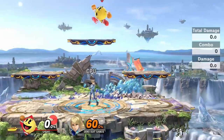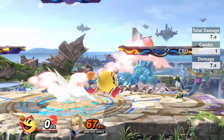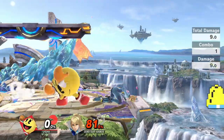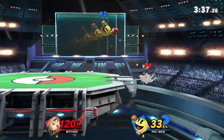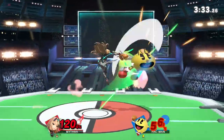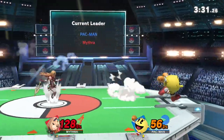If you land a jab lock at mid to high percents and have bell charged up, the optimal follow up is to lock with two jabs, throw bell from your hand, and then charge off a forward smash, which can get you some super early kills. This is actually something I go for a lot when I need to make a comeback and get a kill early, since especially with rage, you can really surprise your opponent if they miss the tech at around 50% and die as a result.